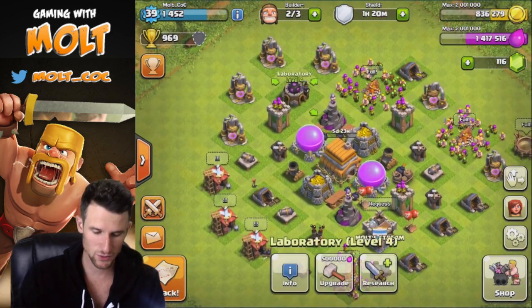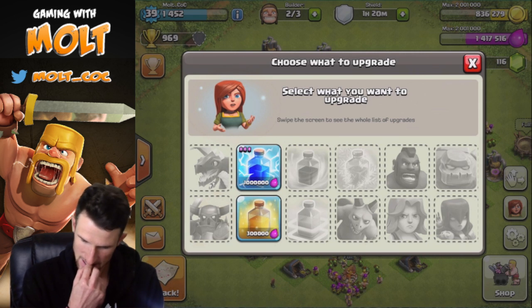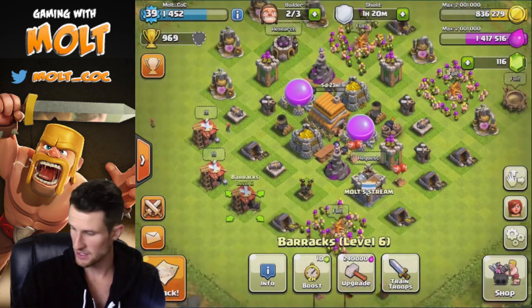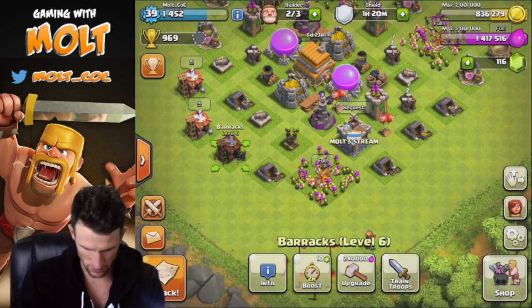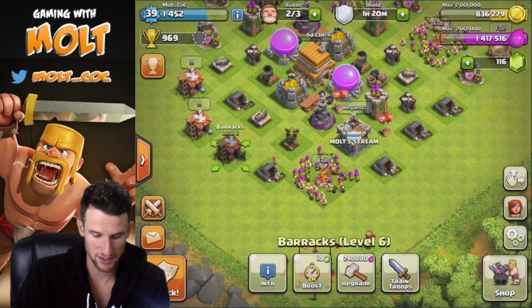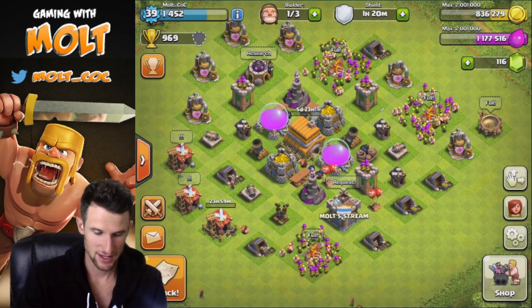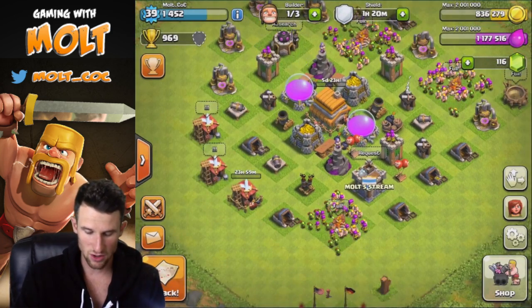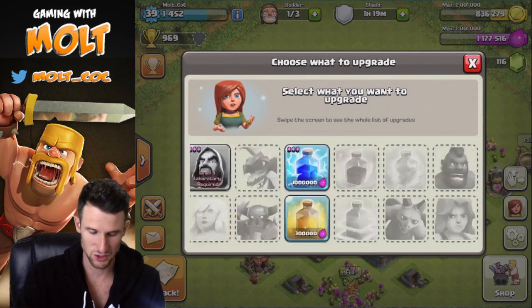Next we have to upgrade our barracks, and we have a couple of things to research. It costs a million elixir to research the lightning spell, and 240,000 to upgrade this barrack. I'm going to go ahead and do that — get it up to wizards. So that's wizard status now. Then in the lab we'll go ahead and research the lightning spell as well, because I use lightning spells a lot — way more than balloons — so I'm not going to do balloons yet.